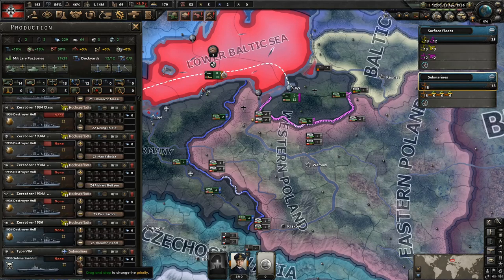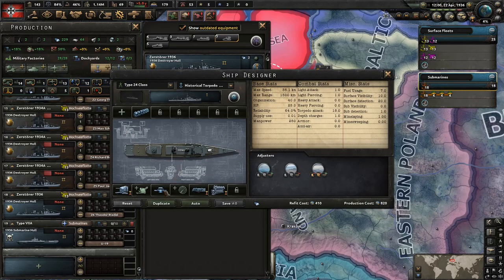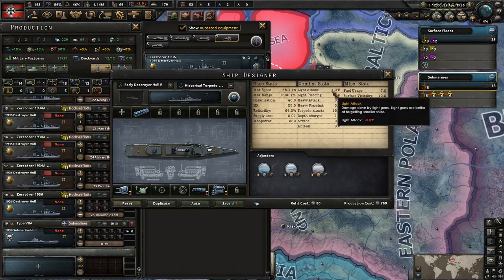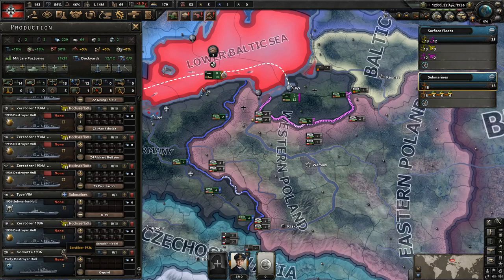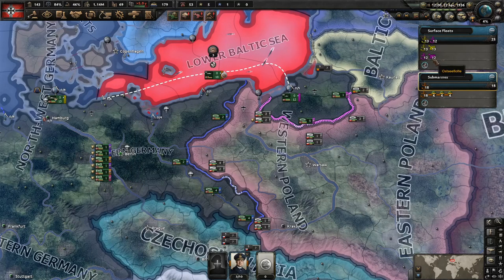There are 30 destroyers as well. We also want to build a few of the corvettes — let's just spend one experience to make them a little bit cheaper. Fire control is 60 IC that we really don't need on this one, and light attack doesn't even diminish. This is the Corvette 1936. Duplicate, save, and I want to build 3 of those — I'll put those up there with about 2 factories. Those go into the mine fleet — you can probably call it that.